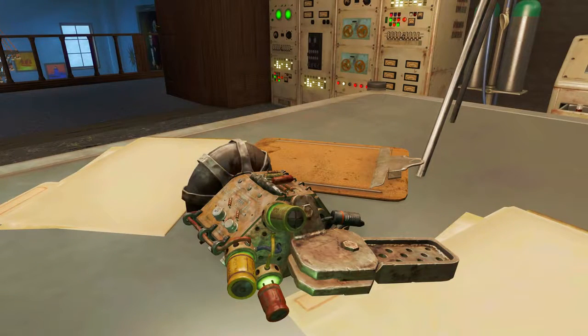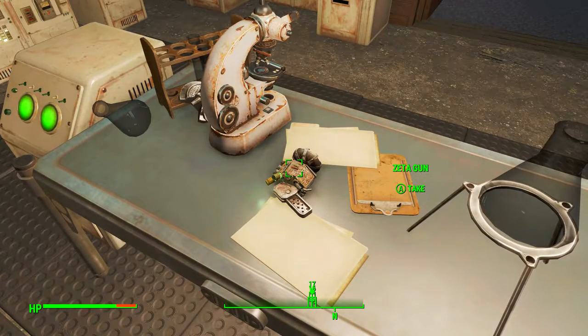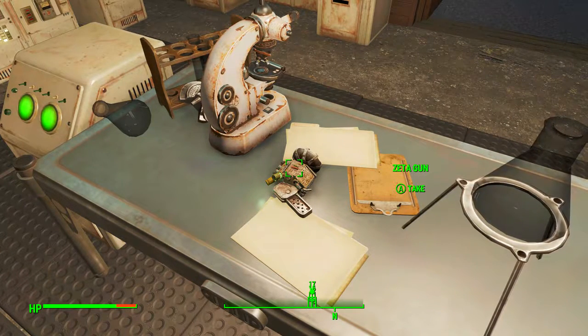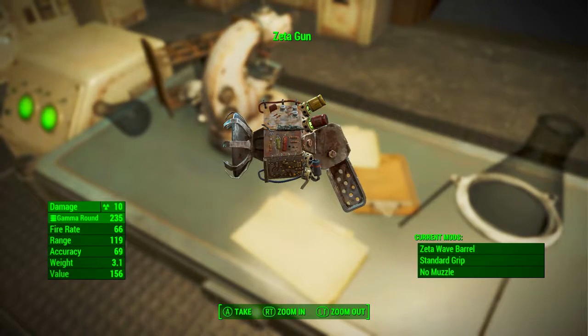Finally, after finishing the quest, you can still pick up the Zeta Gun from the table. And if you do take it, every three weeks of in-game time it will respawn on the table, and this time it won't count as stealing. So that's the three ways you can get the Zeta Gun. I would definitely opt for the last method because that way you can save Jack and get Lorenzo's artifact, helping the good guys and getting two unique weapons.